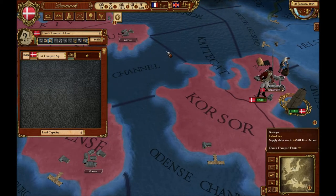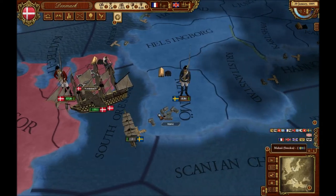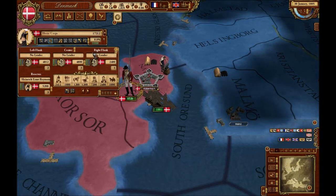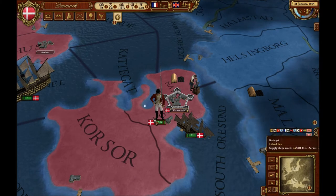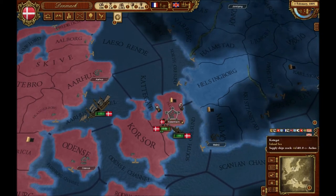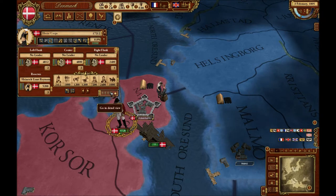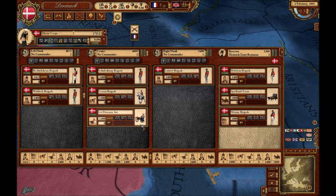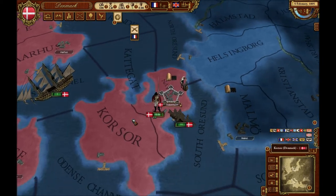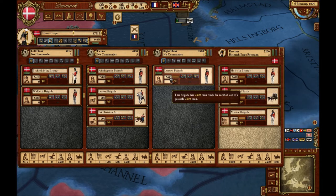I'm going to take this transport and move it over here because I don't want that caught in battle. There's a Swedish army of eight thousand men there, but I'm not worried about that. Another cool thing you can do is put leaders on each of your flanks, which will increase your flanks' fighting effectiveness. When you go into combat, your two armies will face off and there'll be a bombardment phase — your artillery will begin to engage each other, then your flanks will move forward.